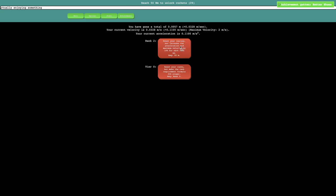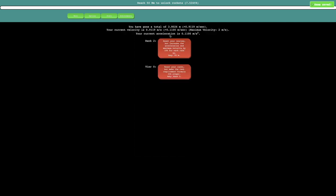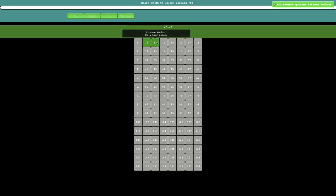It increases maximum velocity by 1 meter per second. If it requires 10 meters, I'll do this. I just got an achievement — 'Better Shoes,' do a rank reset, acceleration is 10% higher. Current velocity is now increasing. It's quadratic until I hit 2 meters per second, and then I'll be able to reset my journey but increase acceleration and maximum velocity by 10% for each rank up.